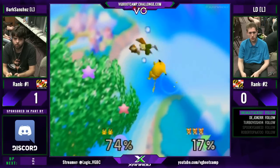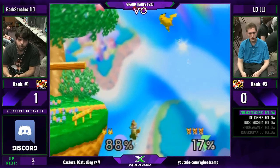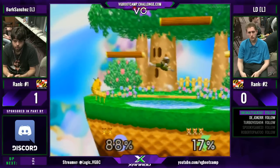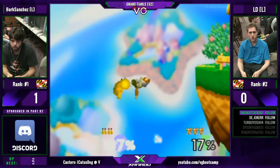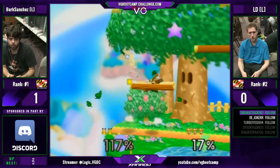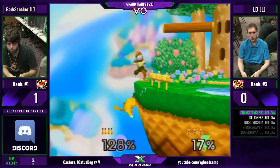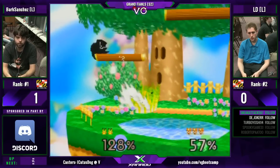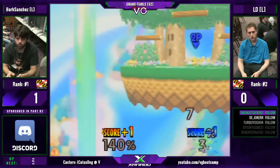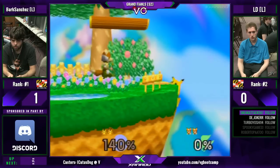Another quick back air to jab — he's telling Pikachu you can't drop through that ledge. Shears following the door. Wispy — I don't know if Wispy had a factor. LD just totally botched that. And again, Bark with the get up up air — he's caught LD with that many times. That's a trade that Bark will take. Now he's at another really high percent — 160.